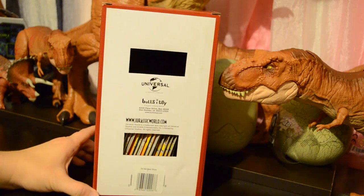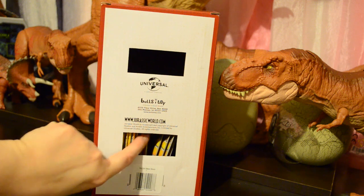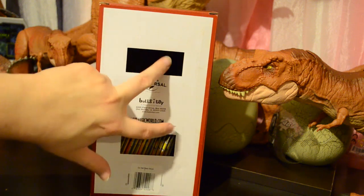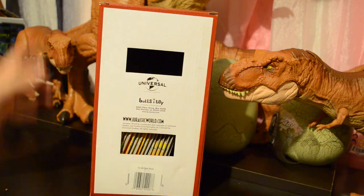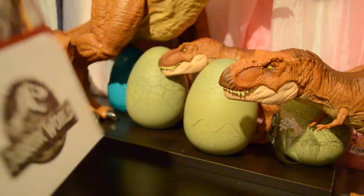Here's what the back of the package looks like. You can see that it is made by Bullseye Toy — BullseyeToy.com. You can see that the packs are inside here. I don't know why there are holes in the box, but a sealed box like this is supposed to contain 24 packs of cards.